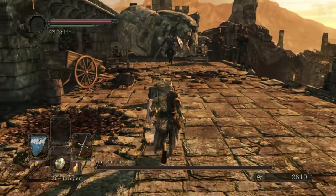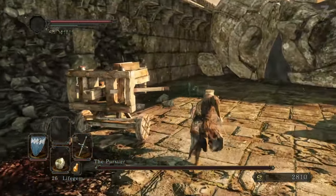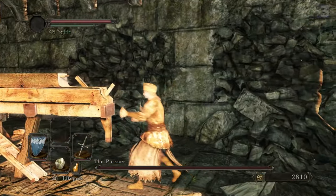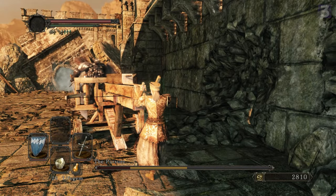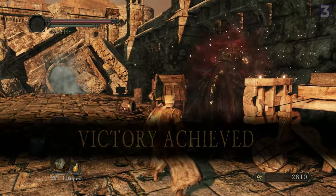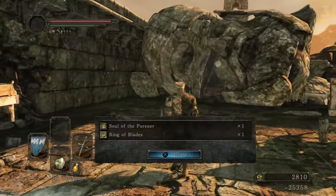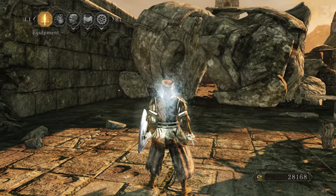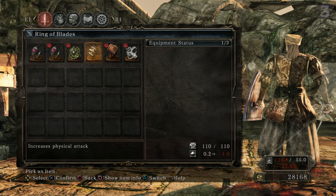Upon entering the area, head to the left towards the ballista. You shouldn't need to run — you want to get the Pursuer to be far-ish from the ballista but still in line with it. Once you get to that ballista, mash use and you'll shoot the Pursuer with a ballista bolt, stunning him and doing a truckload of damage. Reload the ballista and fire again — it should kill him instantly. Congrats, you passed the skill check with zero skill. If the ballista stuff isn't quite lining up, you can fight him traditionally; he's very weak to parries, but the ballista trick will work if you give it enough practice.